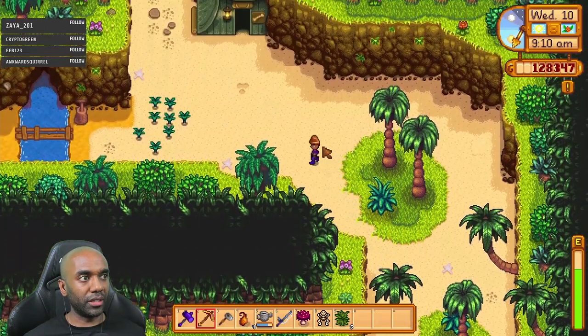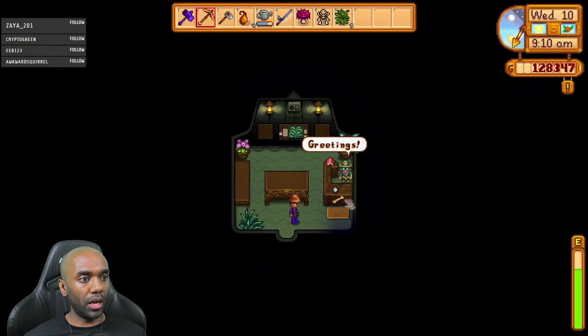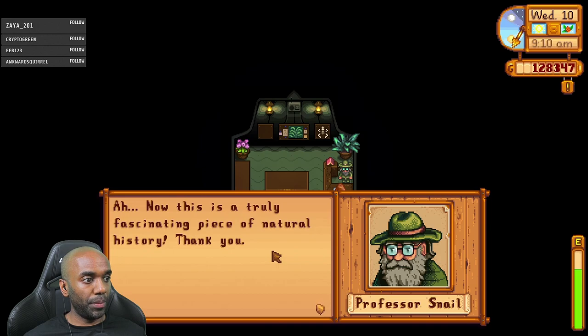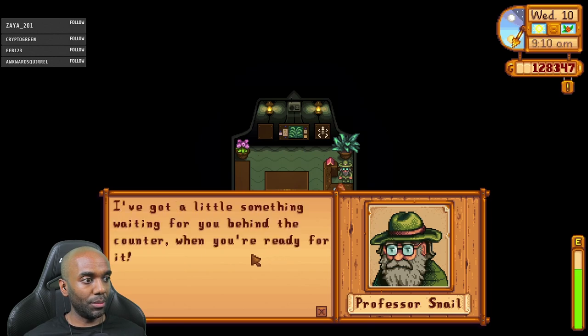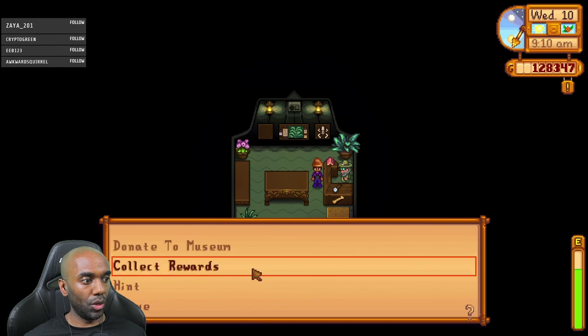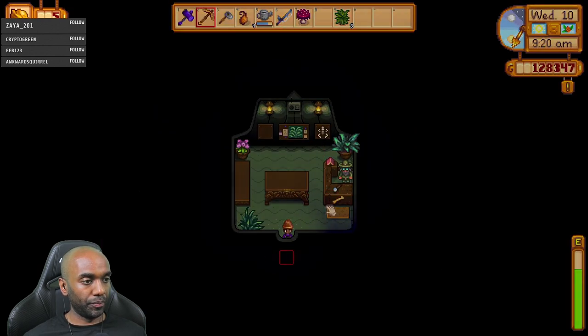Maybe I should... I have 66 back at the farm. This is truly a fascinating piece of natural history. With this donation, we've got another full set piece completed. I've got a little something waiting for you behind the counter when you're ready for it. Collect rewards. Okay, so here's what I'm going to do - grab this ginger as well, because I need the ginger.